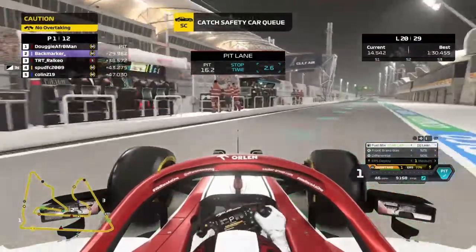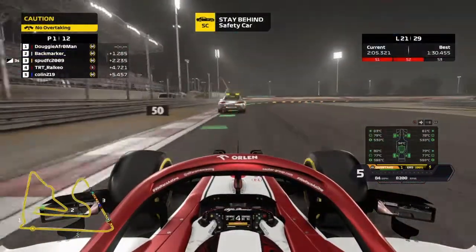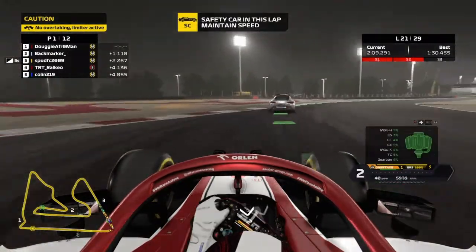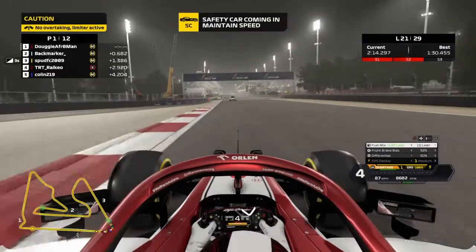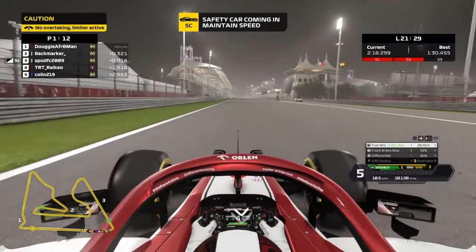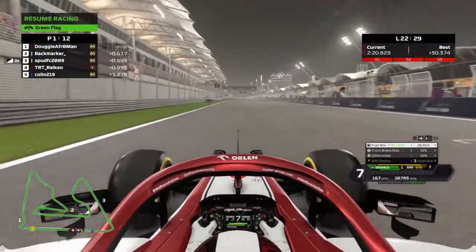Go, go now. Okay, the safety car is coming in this lap. We'll be pacing the field in sector three. Make sure to respect the delta until the safety car is in the pit lane. Okay, clear.